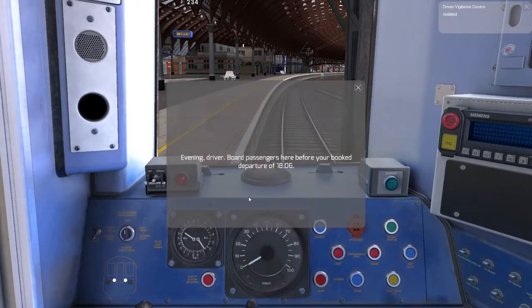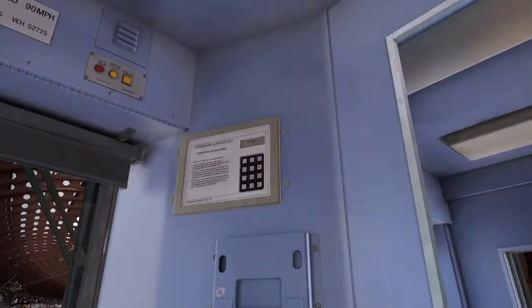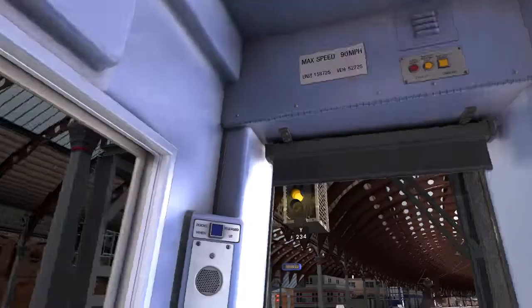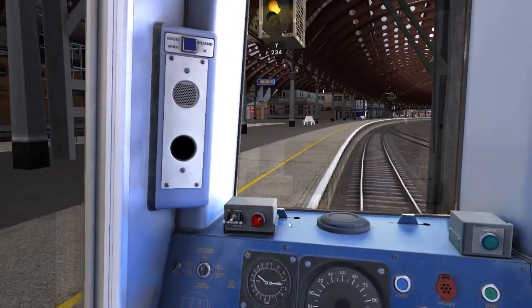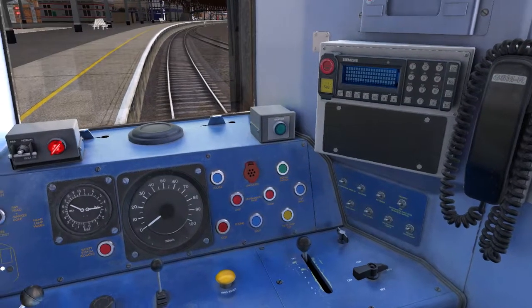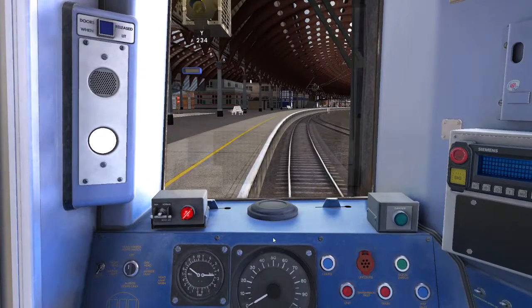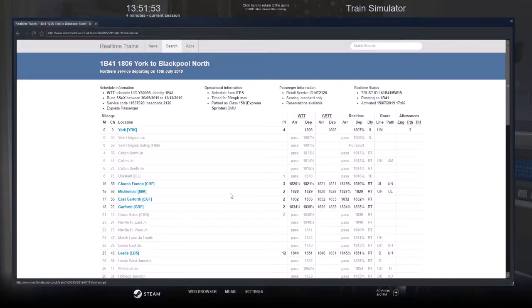Hey everyone, welcome back to Train Sim. Today we're in a Class 158, and we're taking this train, 1 Bravo 401, 1806, York to Blackpool North. Put the reverser to neutral and reset the AWS.